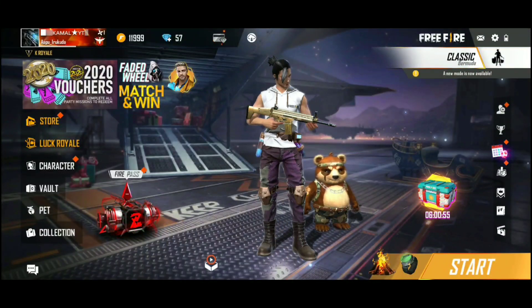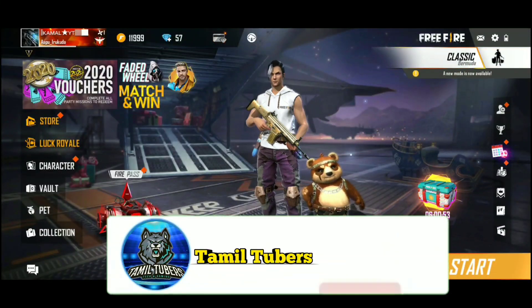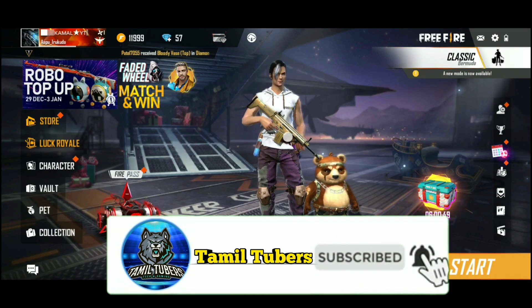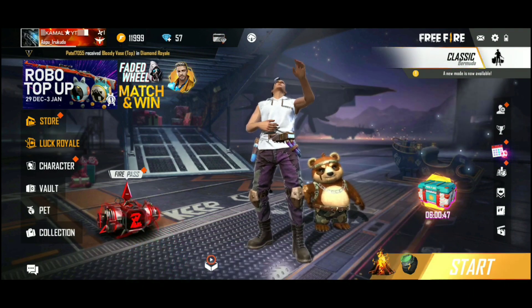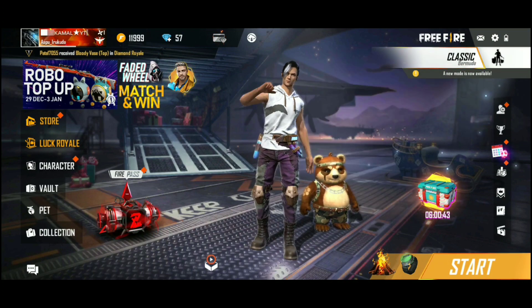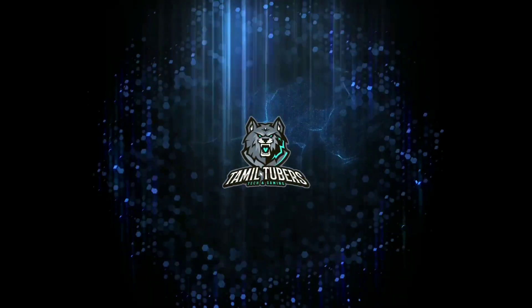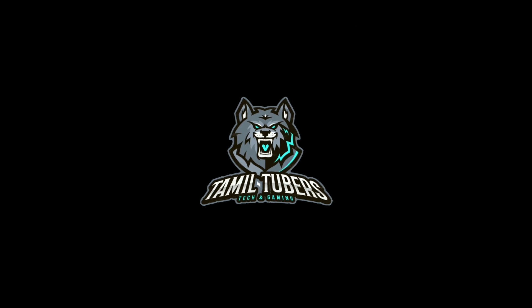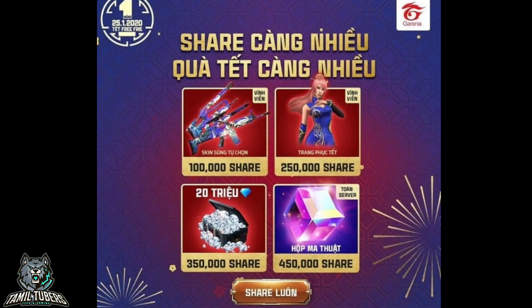Hi guys, welcome to the family bus. This is the Carnival event, so you can see the event. You can check out diamonds. Let's go to the video so we can see that event for Free Fire.